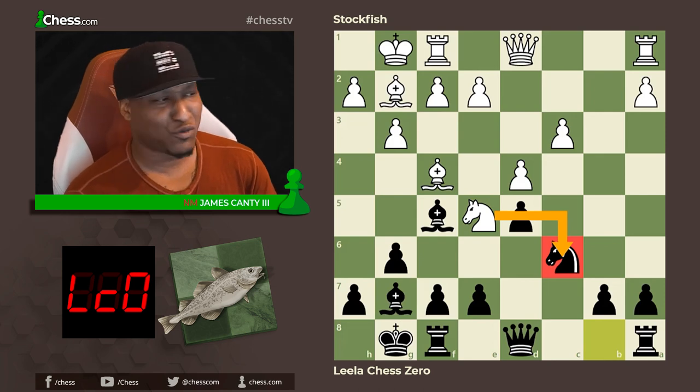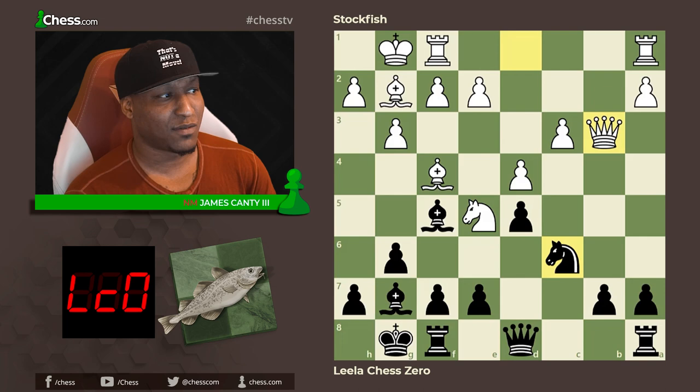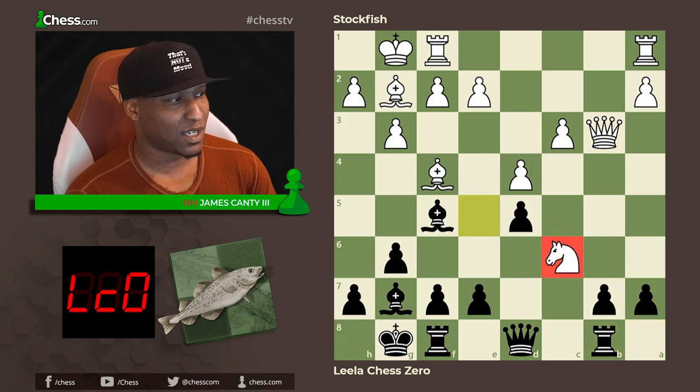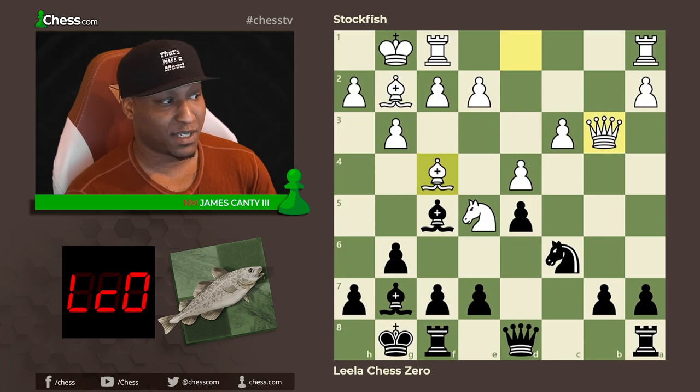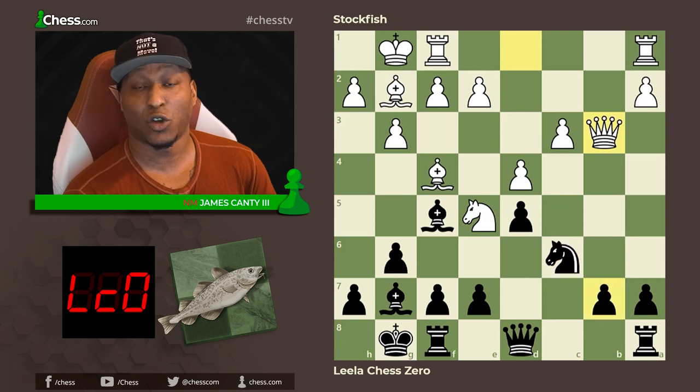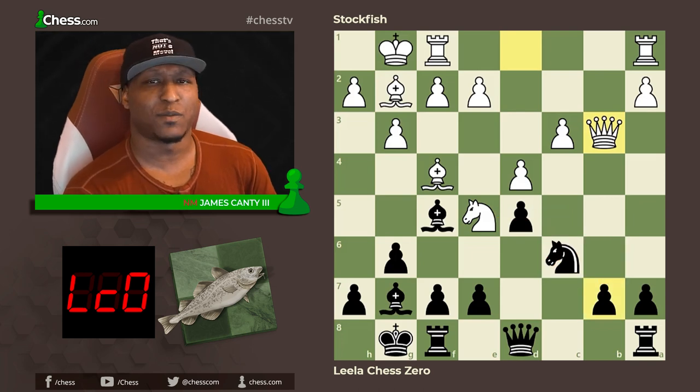After queen to b3, things get very interesting — it hits b7, which is a weak point. Something like rook b8 will be an error immediately; after knight takes c6, bishop takes b8, this is a very scary position and b7 is hanging. Queen d7 doesn't work, and b6 is answered by knight takes c6. So it's black to move — what do you do in this position?